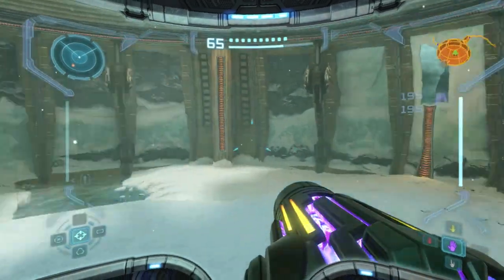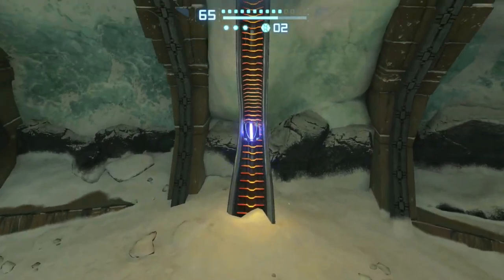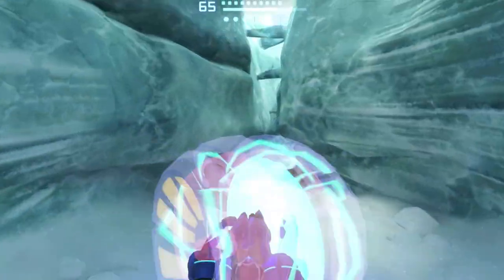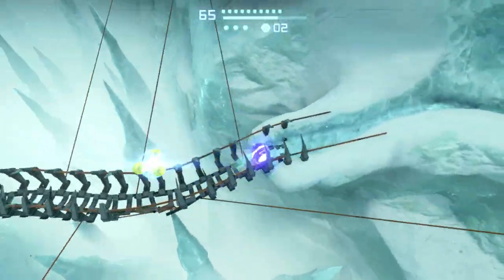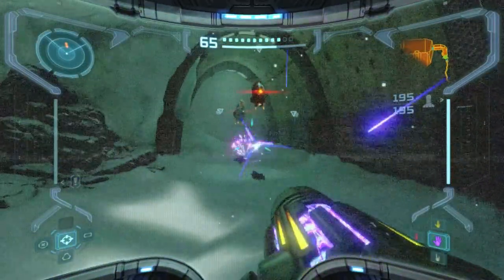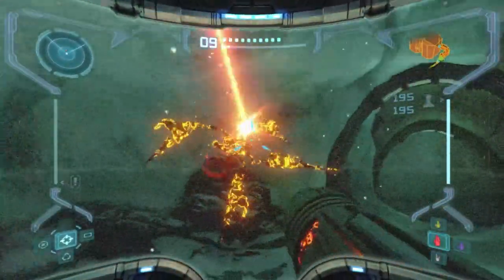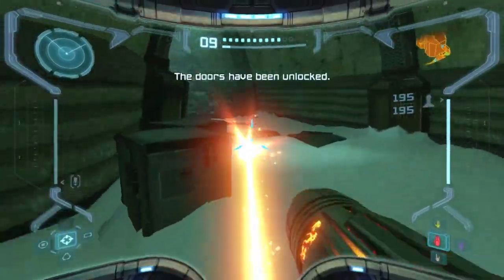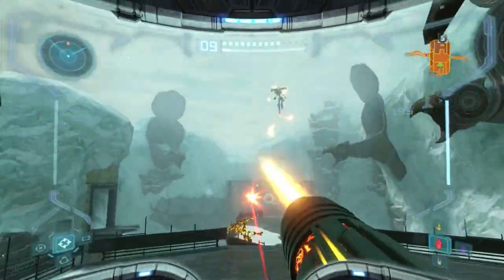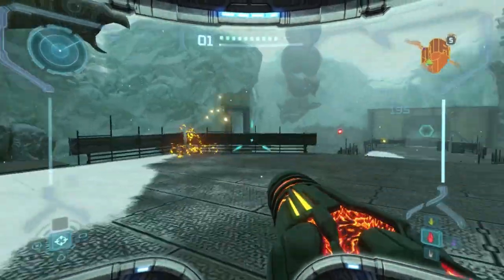There's a Sheegoth behind me, but you can just avoid it. The plasma beam works really well on those things — it's the only beam that works on the Sheegoth. All the others it will absorb; you have to use missiles or plasma beam once you get it. Let's test out some plasma beam here — you can burn these things. See how it just disintegrates them? It's so powerful. It also shoots pretty fast in terms of rate of fire. Yeah, see — it does one-shot them. The regular shots set them on fire.